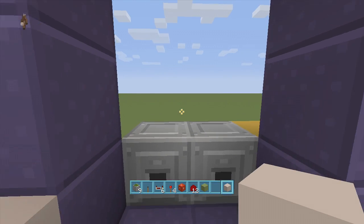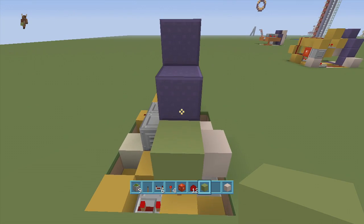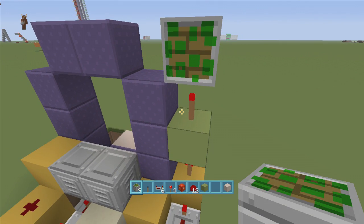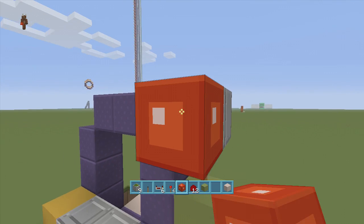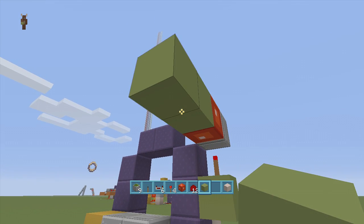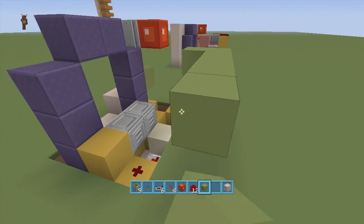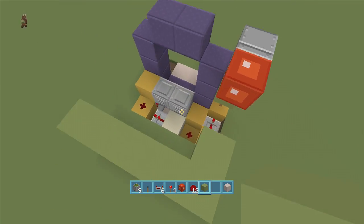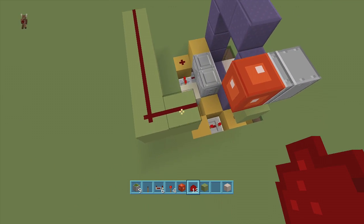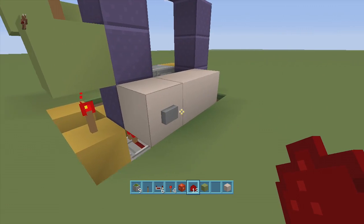Now we'll do the circuit for our back double pistons. Come back to the torch we left earlier and put a block right above the torch, then a torch right above that block. Take out a sticky piston and face it backwards off the top torch, then place a redstone block off the sticky piston. Come out two blocks from here, come down a block, delete those two blocks, come out one more block, and wrap it toward the side of the nether portal in an L-shape. Place redstone dust along that path — when you click the button the dust comes on then goes off.